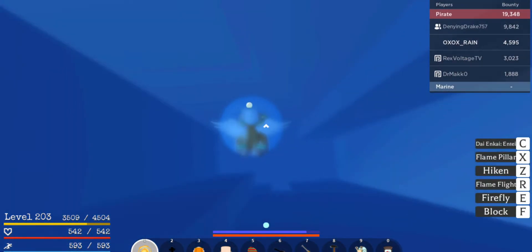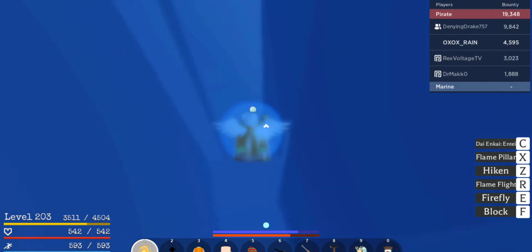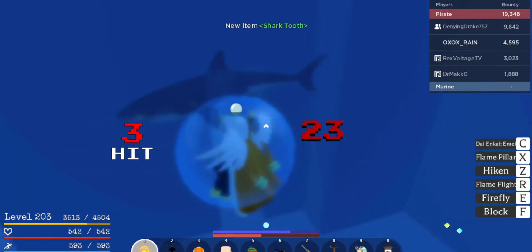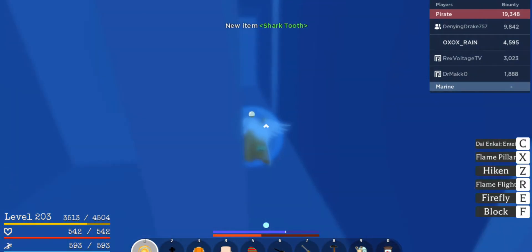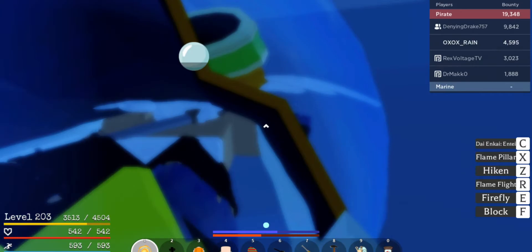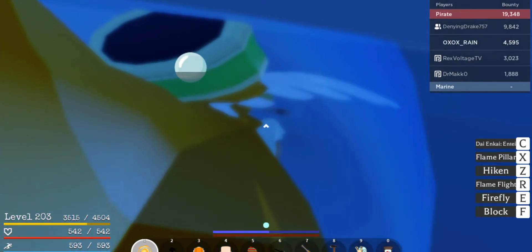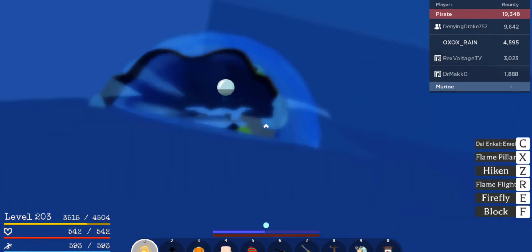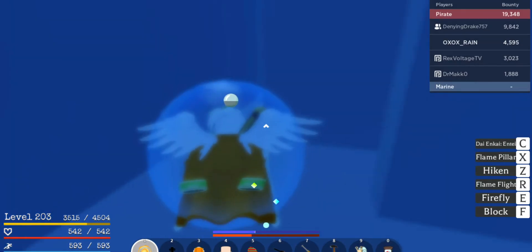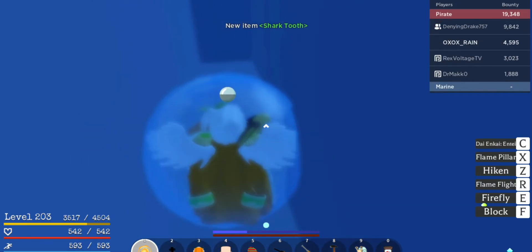Hold Control to go down. See these sharks right here — they get really annoying because they also burst your bubble. They don't just hurt you, and if it's below 10 percent your bubble will pop. Also, Magma and Ice just can't get down here. First, walk left, right, left, swim up to this little corner right here. Go down to the wall, turn, and then you'll see a little hole right there.